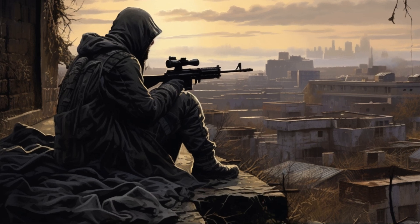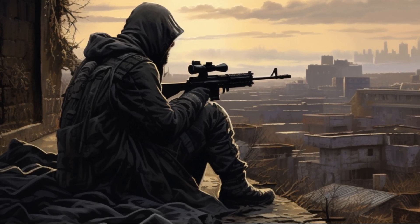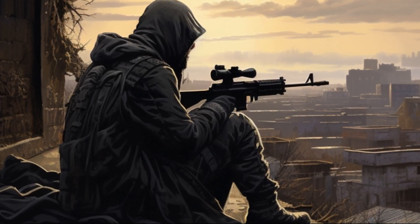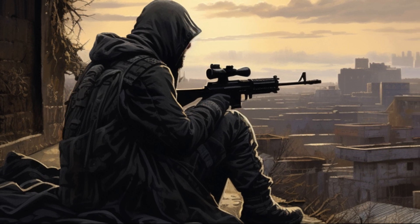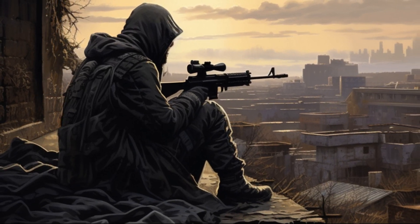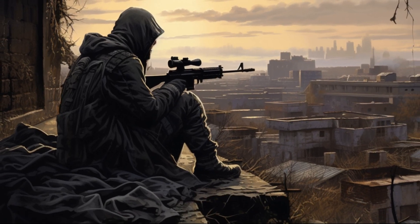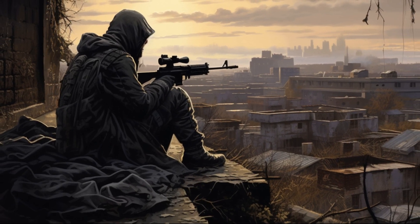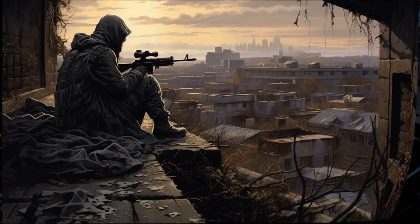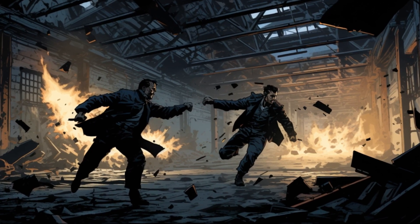Your scoundrel takes position on an elevated platform, hidden from view. They've scoped out a mercenary sniper position across the way. Aiming their weapon, they decide to employ a Vital Strike. Because they're hidden, they roll with advantage — and the dice gods favor them today. They score a hit, and thanks to Vital Strike, an extra 1d6 damage is tacked onto the damage roll. The enemy sniper is hit hard, losing focus and giving your team a crucial opening.